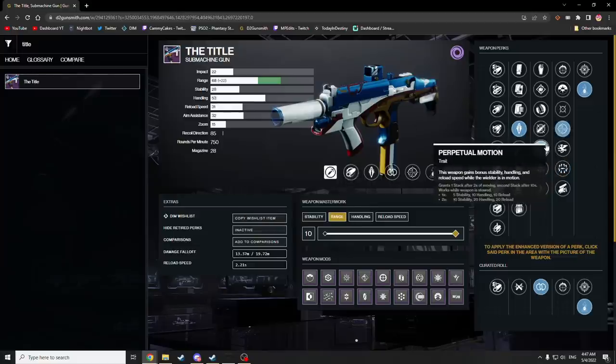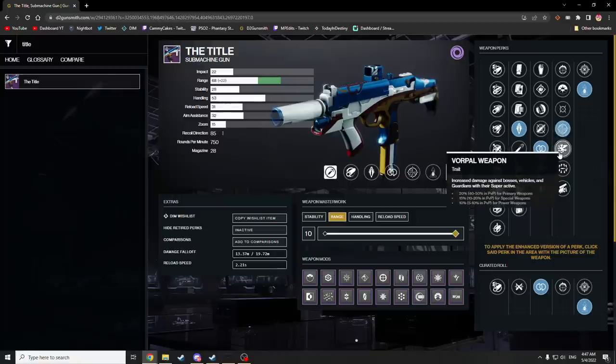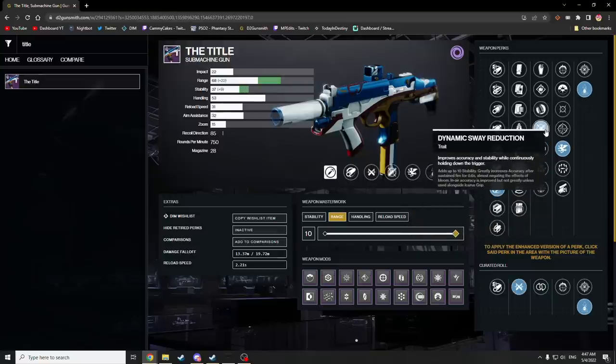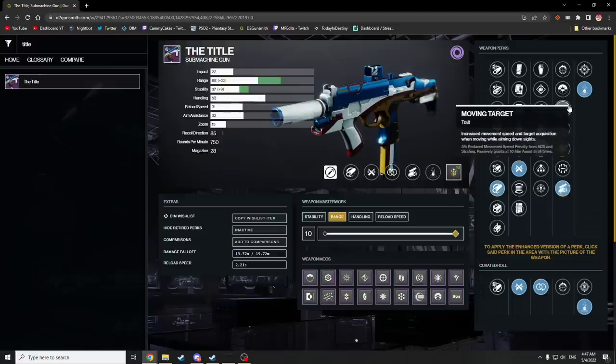In PvE, I think you just go perpetual motion, one for all. Maybe you go Vorpal Weapon, and try to keep the armor-piercing rounds there to deal with barrier champs in future seasons. For PvP-specific rolls, Threat Detector, DSR, or Hipfire — maybe perpetual motion. And then the perk you go for is maybe Swashbuckler or Moving Target, which offer great uptime.